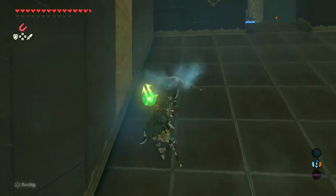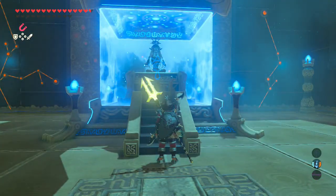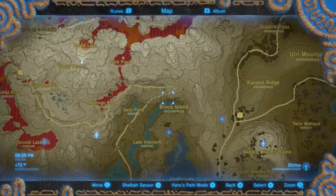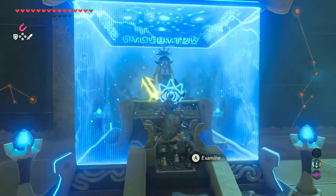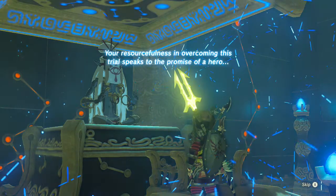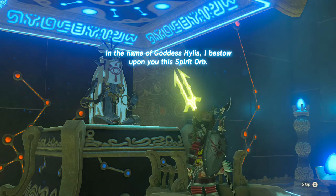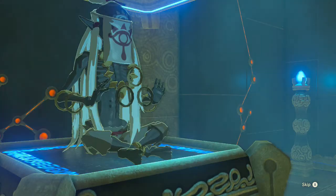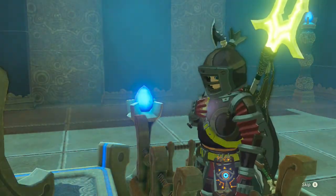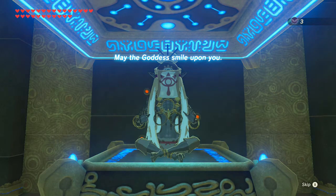Bomb arrows — good. And off screen I bought regular arrows and fire arrows at... let's skip that... at Tarrytown. I don't know why I cannot get the name of that village in my head. 'Your resourcefulness in overcoming this trial speaks to the promise of a hero.' I can remember Kakariko because it's been around since A Link to the Past, but Hateno I think is a fairly new name. May the goddess smile upon you.